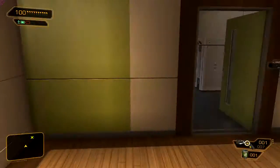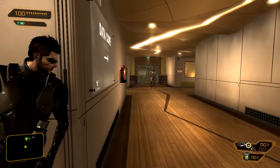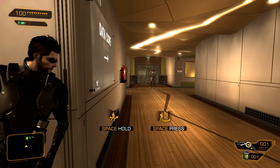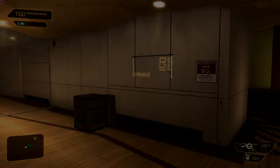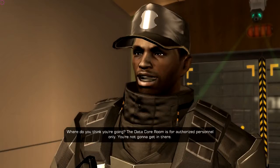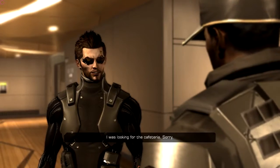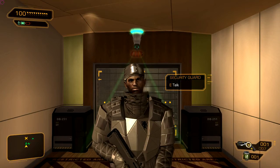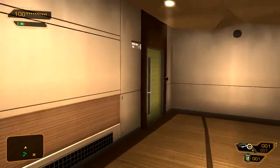Before I tell you... hey, it's Sanders! Zeke is back - is he helping you? I just punched him out. I'm gonna load back. Where do you think you're going? The data core room is for authorized personnel only. You're not gonna get in there. I was looking for the cafeteria, sorry. Data core room is for authorized personnel only. Okay, whatever.